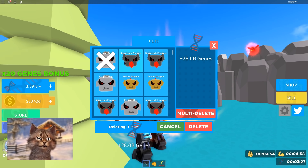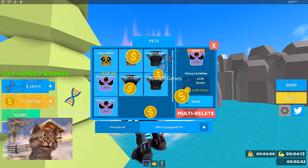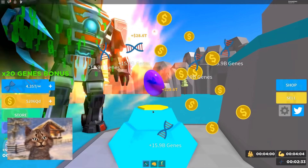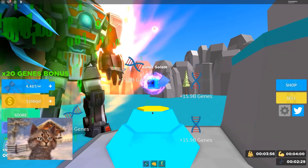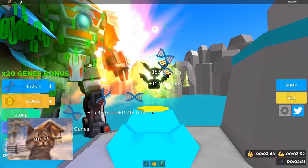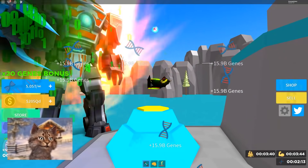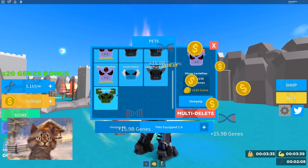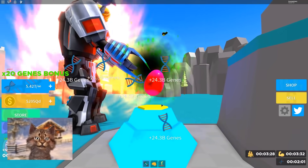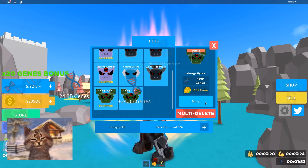Let's unequip all my pets because they're probably not gonna be as good. Multi-delete these. This one is really good — I kind of want to get more glossy ones because they're better. I want to get the best ones possible. Cosmic Golem — that was probably the worst one. I want to keep opening these until I get better ones. Lunar Hydra again — I don't want that one. Whoa, which one is this? Omega Hydra! Dude, I got so lucky! Another Omega Hydra — this is so lucky, oh my god. Omega Hydra! Boom.